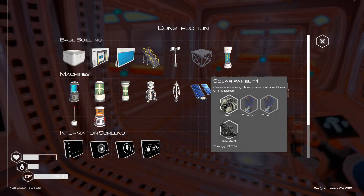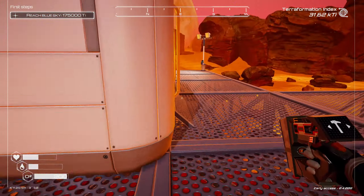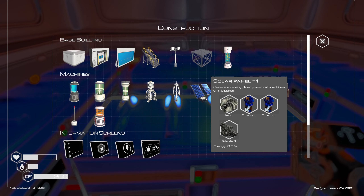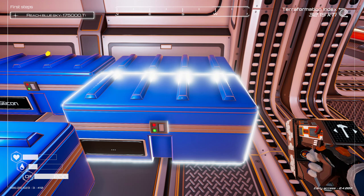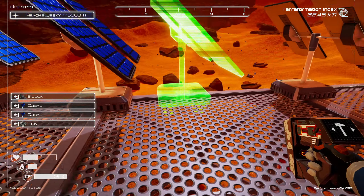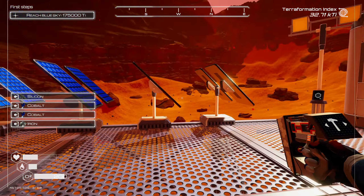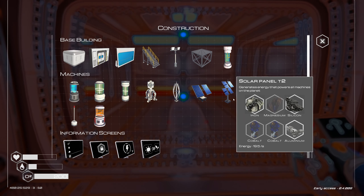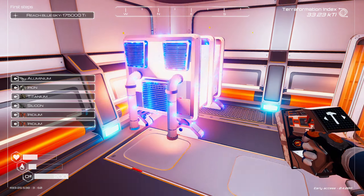We need a couple more solar panels — I'm gonna do three slots. Let's grab enough for that. Each of these requires one silicon and one iron. Cool. There we go — perfect. We have more energy now, and here should be our last heater that we can build for now.